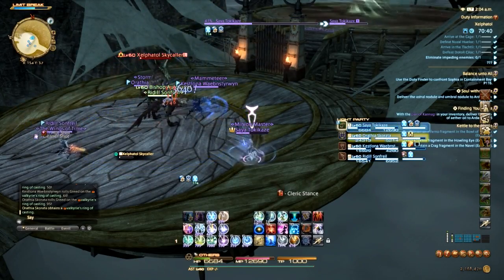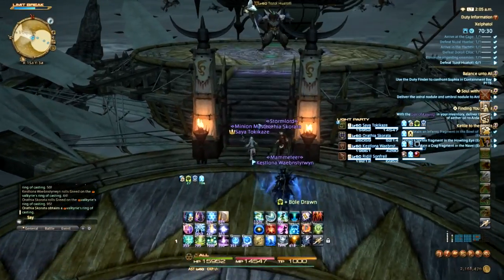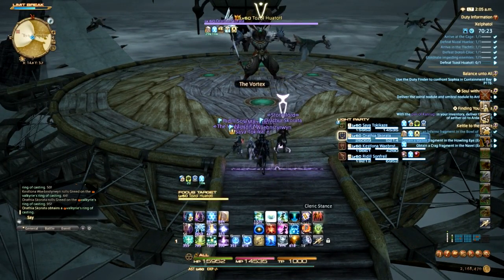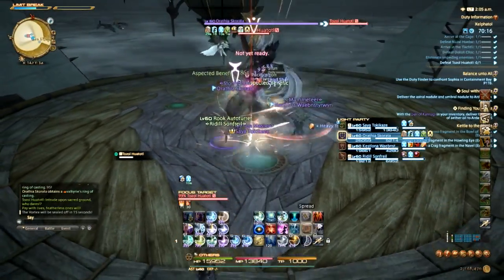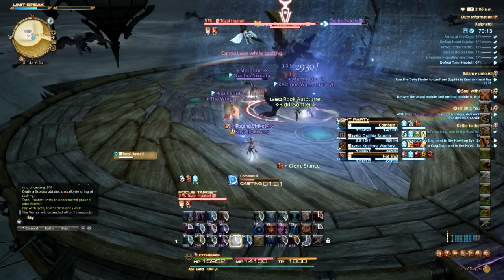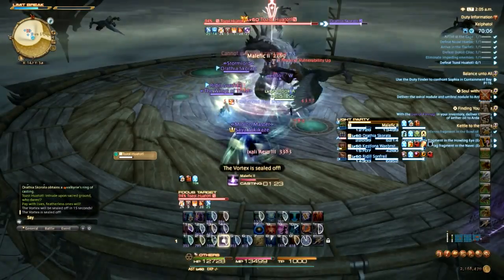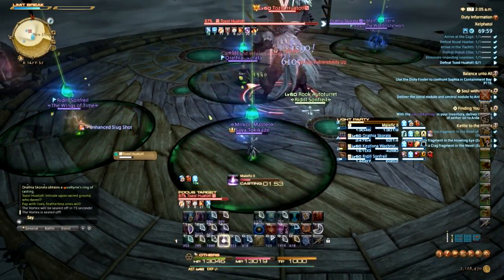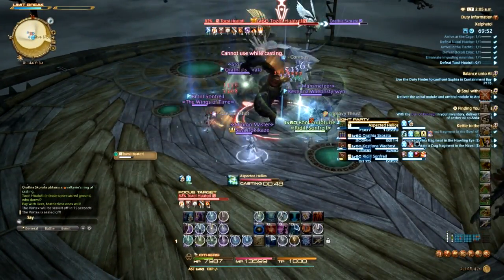Oh, the pain — he tornadoed me! I didn't get a Balance unfortunately. I'll use this Bole. Along with the stun effect that Celestial Opposition gives, it also increases the duration of your buffs — I believe they actually upped it in this patch from 5 to 10 seconds.